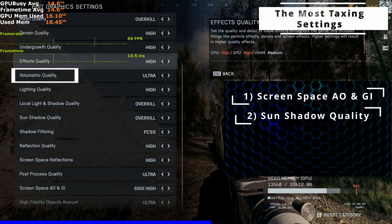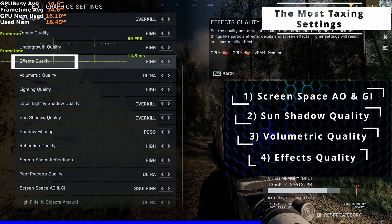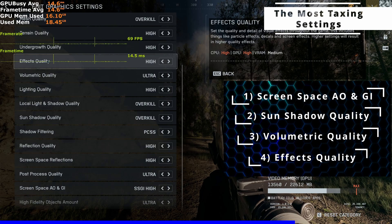Next, volumetric quality — at ultra it can reduce your frame rates by as much as 10%. Effect quality covers the special effects you see during explosions and other collisions. This doesn't really affect your average frame rate, but it can reduce your lowest frame rates by 5–8%.